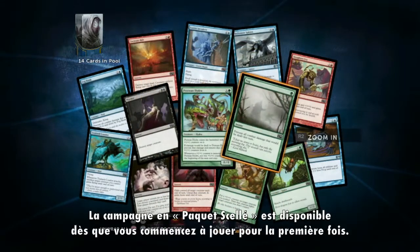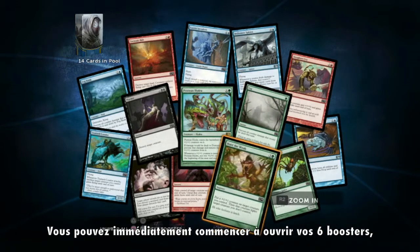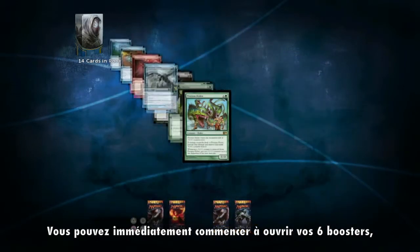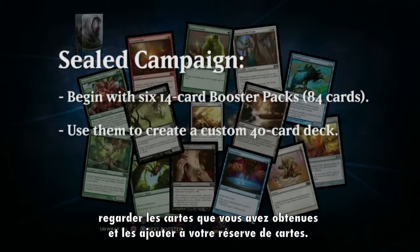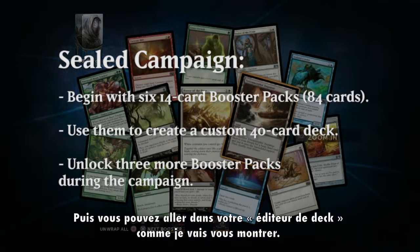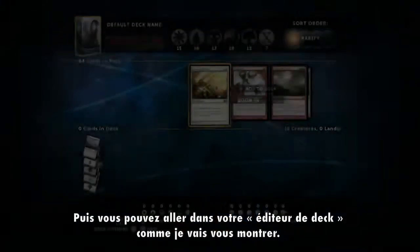The Sealed Play campaign is available right when you start the game for the first time. You just jump right in and start opening your six booster packs, you can browse through them to see what cards you got, and then they're all added to your Sealed Pool. When you've opened all six booster packs, you go into the deck editor, which is what I want to show you right now.